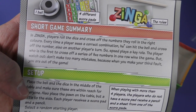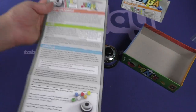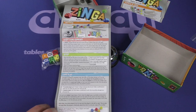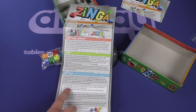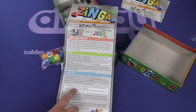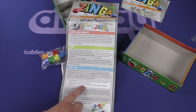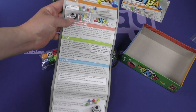But watch out. Don't make too many mistakes because when you make your third fault, you're out of the game. So speed game — roll the dice, try to combine numbers. I'm guessing the white die is wild or something. The active player can choose a single colored die or can make a combination with one white die and one colored die.